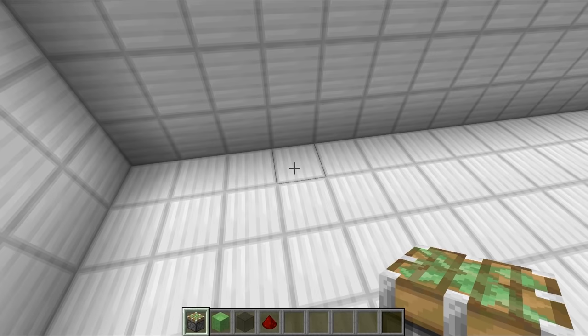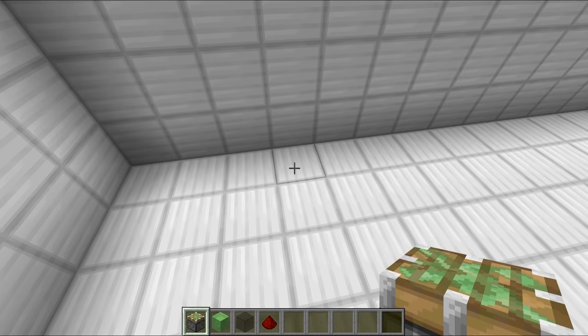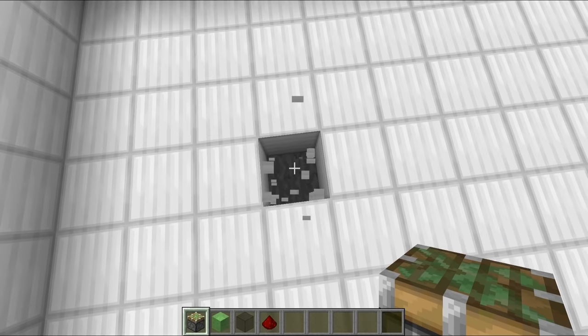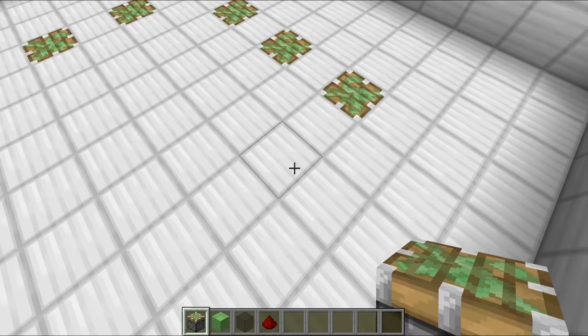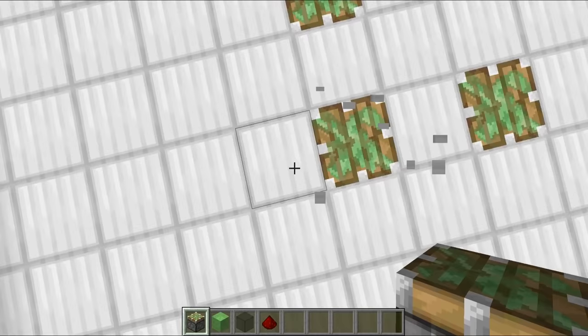The next thing I'm going to do is create the control rod system, starting at the bottom. Going three blocks in on either side, I'm going to place a sticky piston every block just like this, and do the same thing going across here. We're creating a 4x4 area of sticky pistons all facing upwards in a grid formation.